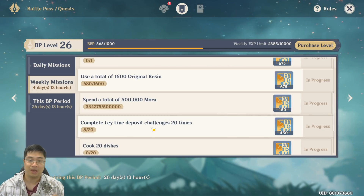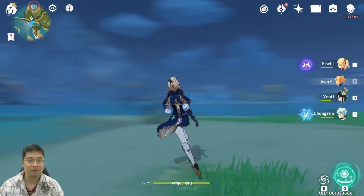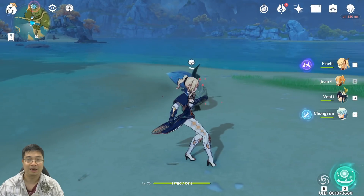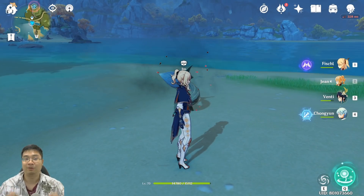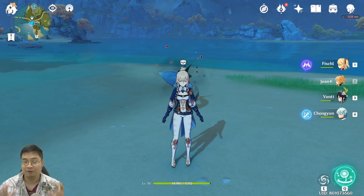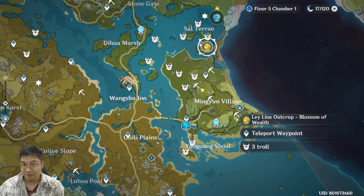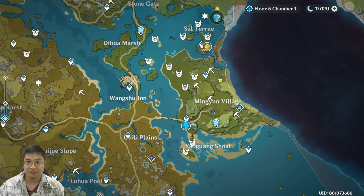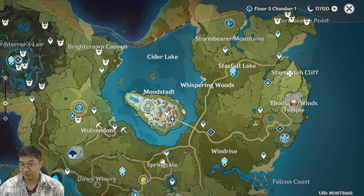Just by doing the ley line blossoms every day — all four of them — for free, without spending resin. What you do is open up the ley line and after defeating the monsters, don't go for the chest. By killing all seven monsters in each location, you will have completed one of the challenges. This counts up to four times a day for five days — you get 20 of those achievements. Keep in mind there are two flowers on the ley line side and two on the monster set, and this lets you get the achievement without spending any resin.